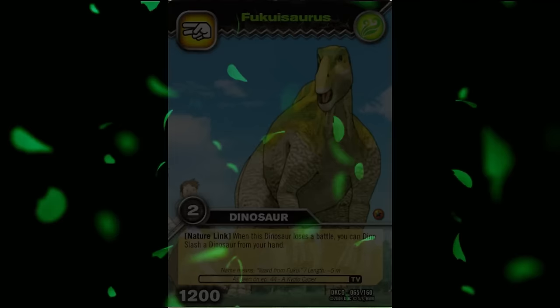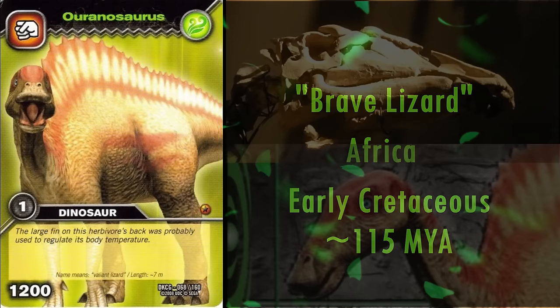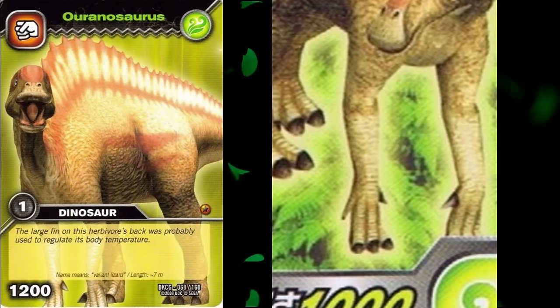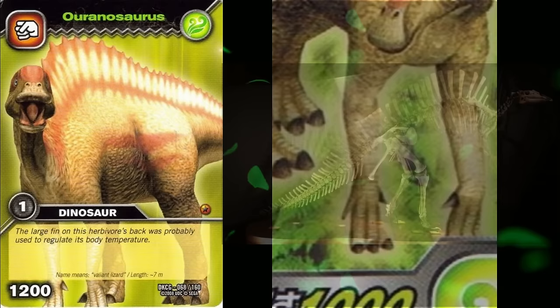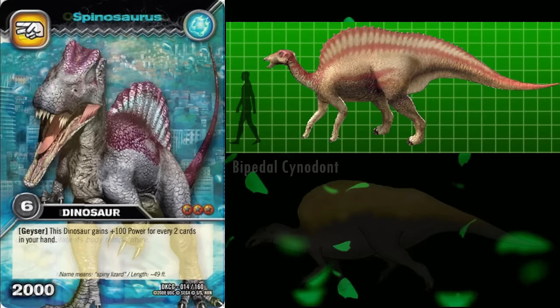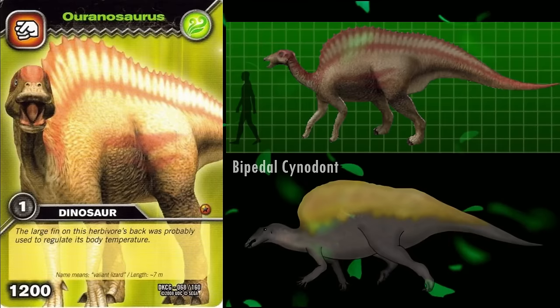The last of the more basal ornithopods is Ouranosaurus. Its name means Brave Lizard, and it lived in Africa during the early Cretaceous, roughly 115 million years ago. Its skull had a distinct raised bump between its eyes that sloped down to the end of the snout, which is accurately reconstructed in the model. Its forelimbs were also very similar to those of Iguanodon. Ouranosaurus' most distinct trait was the sail on its back. Here it is portrayed as a thin skin layer over the vertebrae, similar to the sail of Spinosaurus. However, it may have instead supported a fatty hump, similar to camels or bison. Due to the lack of clarity on the purpose of its sail, it's hard to comment on accuracy for this aspect, but the general anatomy is excellent.